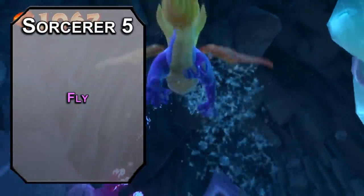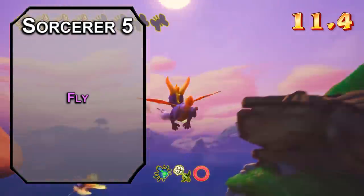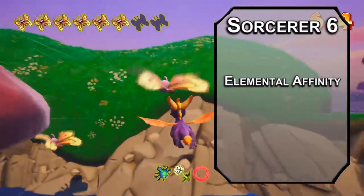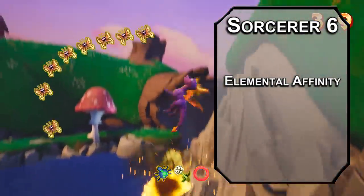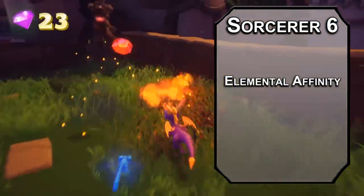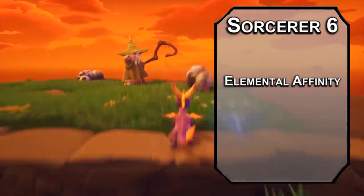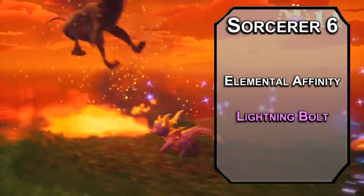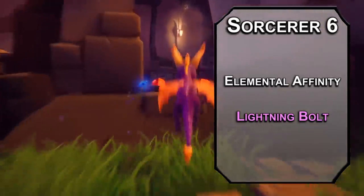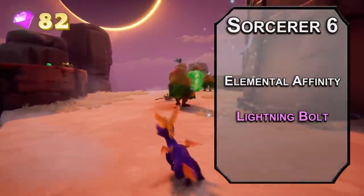5th level sorcerers can learn 3rd level spells. Fly lets you give a creature like yourself a flying speed of 60 feet per round for up to 10 minutes depending on your concentration — great for getting around when you want to do a flying level. 6th level Draconic Sorcerers get Elemental Affinity, letting you add your charisma modifier to the damage of spells associated with your draconic bloodline. We chose blue to make a purple dragon, so that means lightning. You can also spend a sorcery point to get resistance to that damage type for 1 hour, stacking with your fire resistance to make you one tough dragon. Lightning Bolt forces a dexterity saving throw on creatures in a 100-foot line, dealing 8d6 lightning damage to those that fail, half as much to those that succeed.